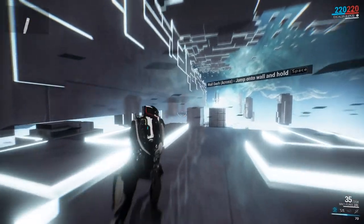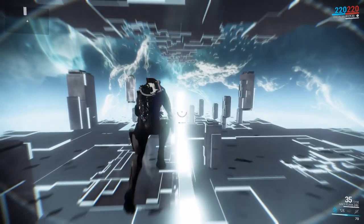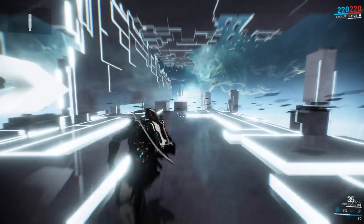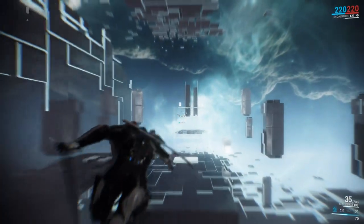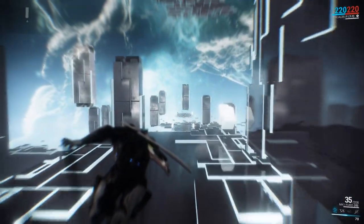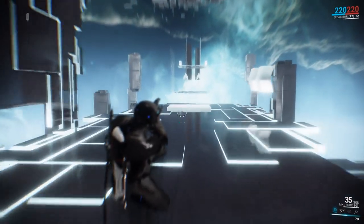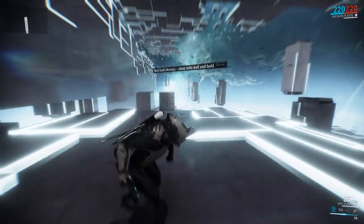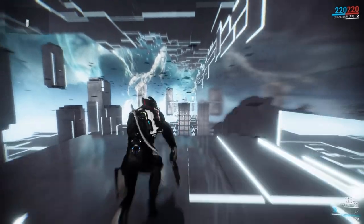Here we have wall dashing, which is basically the same as running up the wall except across it — super simple. We're going to do it our own way: slide into the jump, into the roll, into the aim glide. You do this — it allows you to cover a lot of distance. Slide, jump, roll, aim glide, slide again — sort of propels your force. It's like you're sliding on nothing, and you don't even have to touch the wall at all.